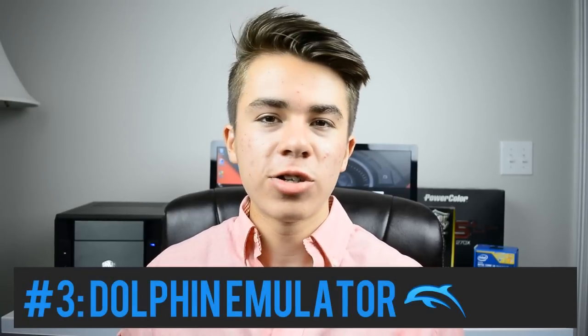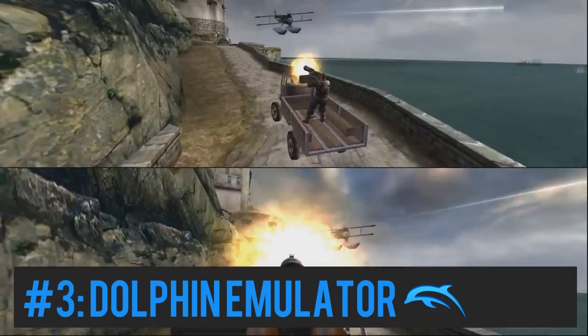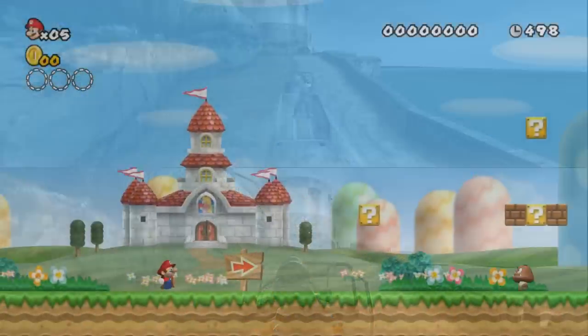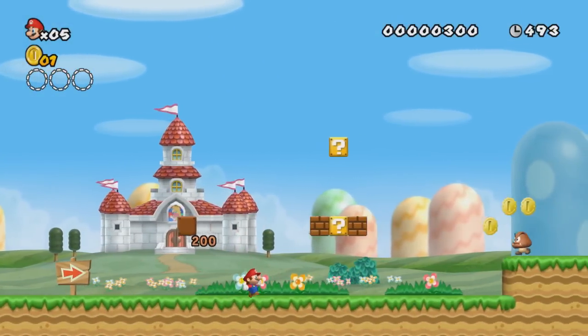For the third PC gaming hack, if you feel like you don't have enough games on your PC, I highly recommend you look into Dolphin Emulator. Dolphin is a free emulator tool for PC that allows you to emulate any GameCube or Wii game you can find — a free way to play a bunch of classic games from the GameCube and Wii era.